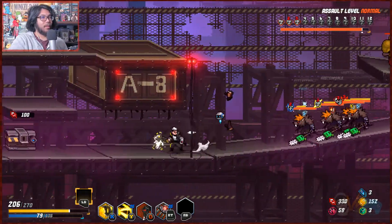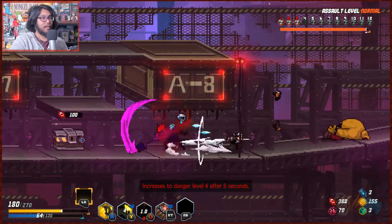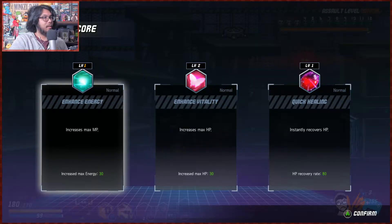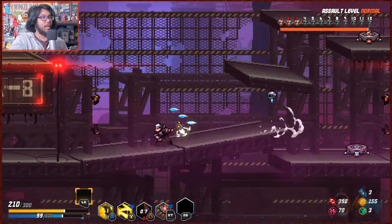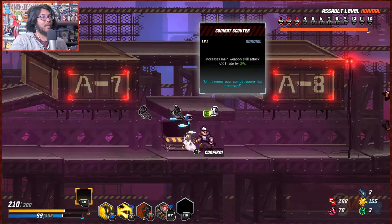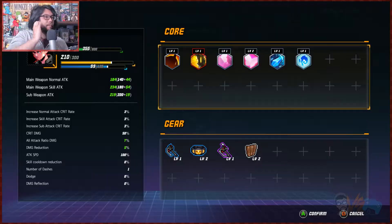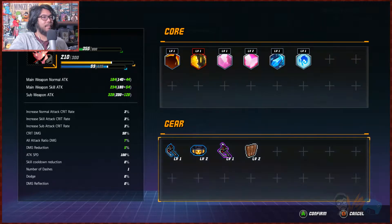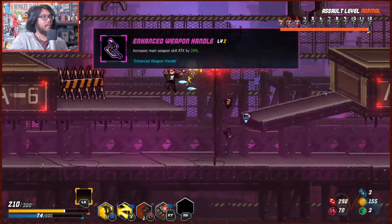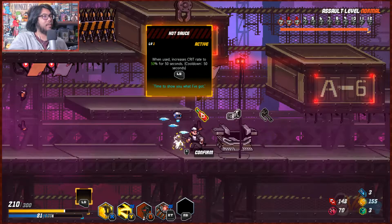Oh my god, this room — remember we're super tanky, our health is high. 40 percent chance to reduce damage — that guy was a crazy enemy. HP up by 30 — yoink! Can I get more shield? HP up, skill by 28. Main weapon crit, main weapon skill tag crit rate — oh that's pretty good. Enhance weapon handle — it's at 20 percent right now, increase it by eight more percent or increase the crit rate. When used, increases crit rate for 50 seconds — hold on, 50 seconds?